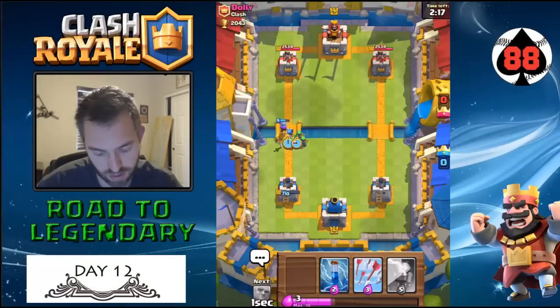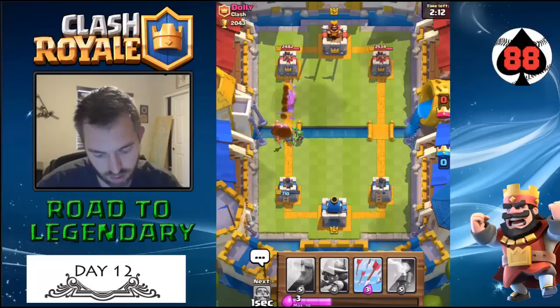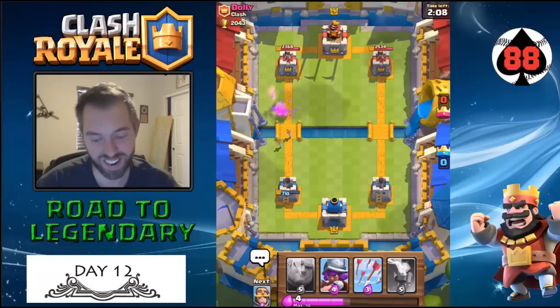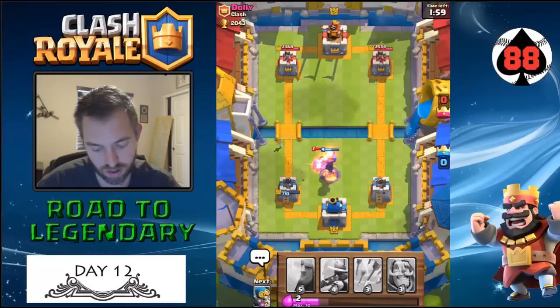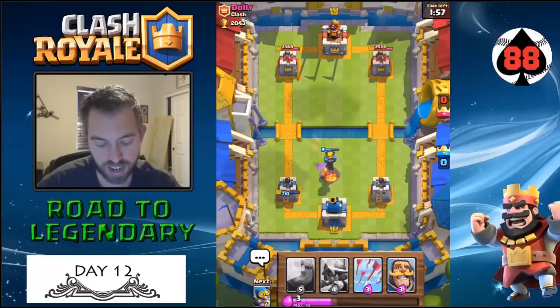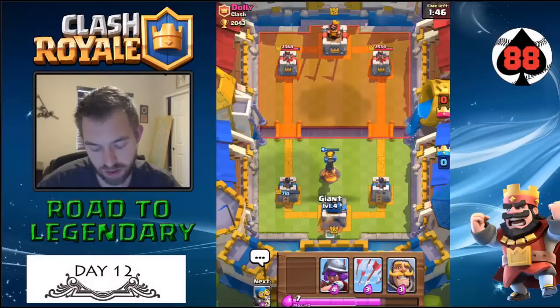We're gonna try this weird counter push that gets basically no damage on his tower. This is what it would have been nice to do before, but I didn't have the Inferno Tower up. He's probably gonna want to wait for his next push before the Inferno Tower goes down.